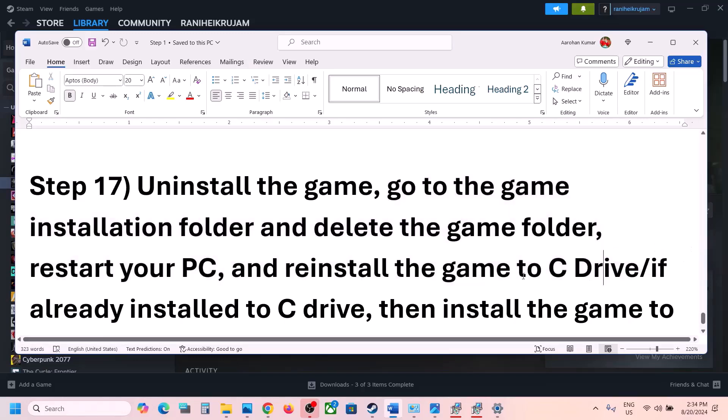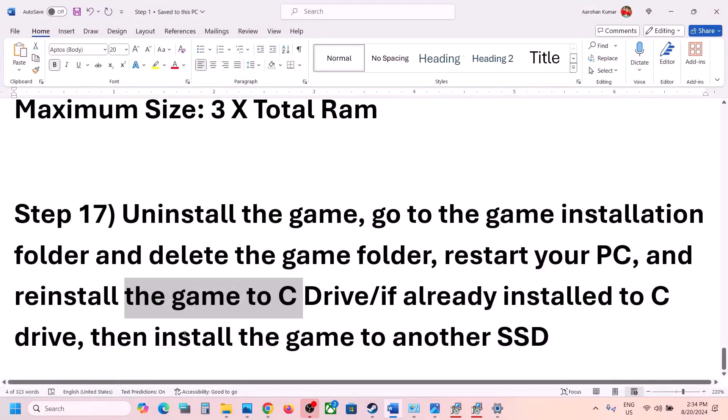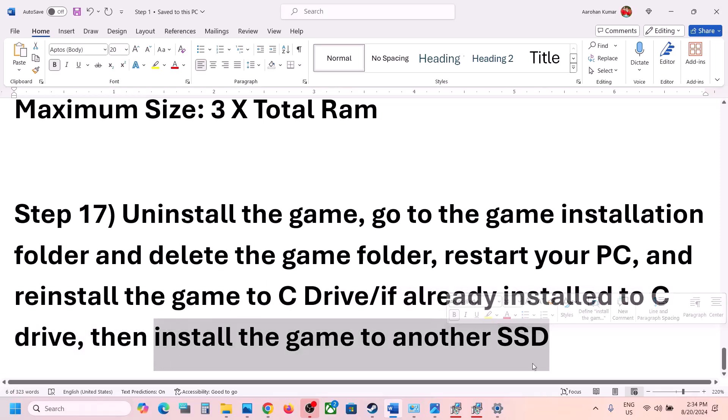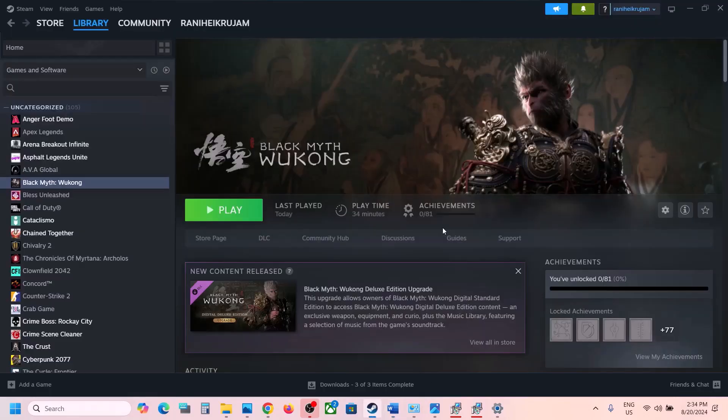Reinstall the game to the C drive. If it was previously installed on D drive, E drive, or any external drive, try installing to the C drive and check. If it is already on C drive, try installing it on another SSD. One of the steps in this video should help get the game running on your Windows computer. Thank you so much for your time — please like this video and subscribe to my channel.